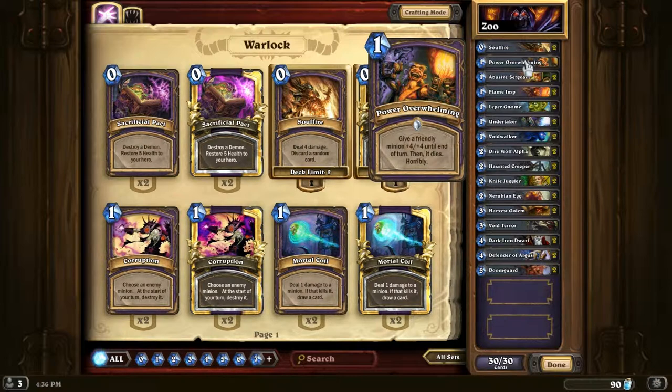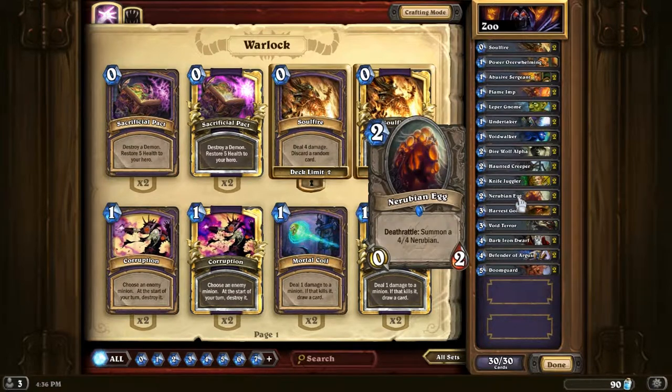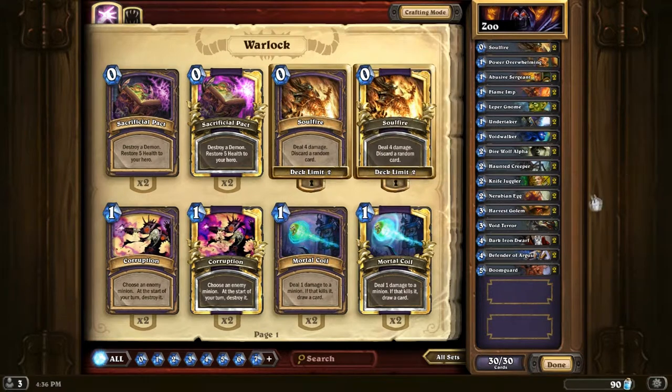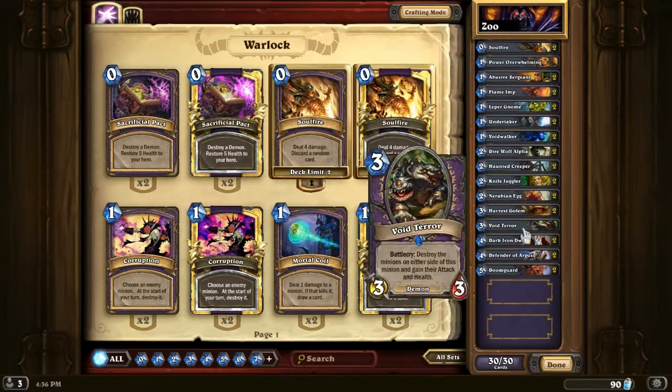Next we have the Power Overwhelming. I did not believe in this card until the Nerubian Egg came out. What Power Overwhelming does is give a minion +4/+4. So if you put it on the Nerubian Egg, which is a 0/2, it becomes a 4/6. But then after its Deathrattle, it spawns a 4/4 Nerubian. So you can put Power Overwhelming on this and kill a really good minion on your opponent's board, and then this still spawns a 4/4. So pretty much it becomes an 8/6 total value, if you're following me. It's a really good card if you combo it with anything.